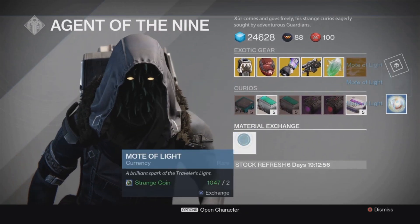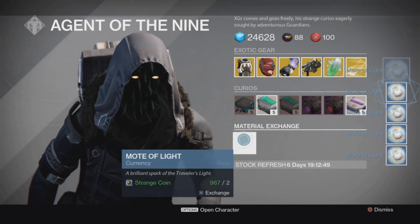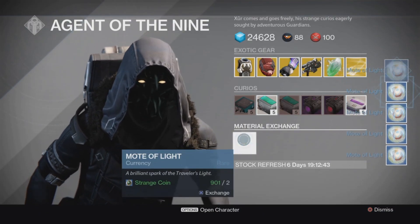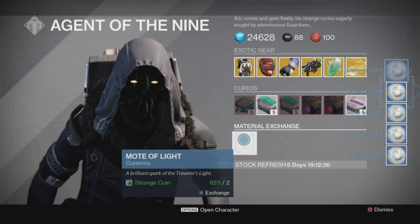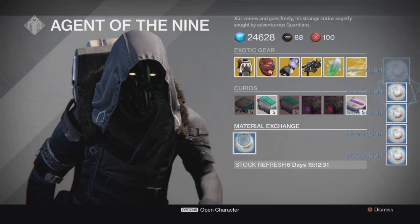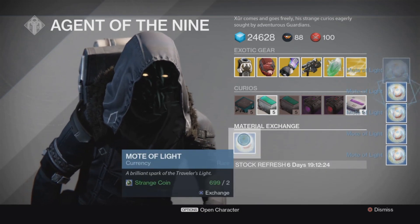Now let's exchange materials — this is probably the most I've ever had, it was a thousand and fifty something strange coins. I might have more, but I'm just going to buy a ton to show you guys just how many strange coins I had. Just buy a ton of motes and a whole bunch of these engrams.